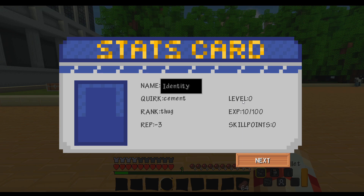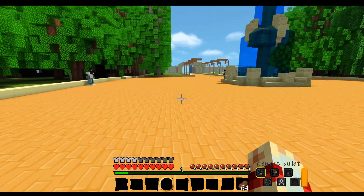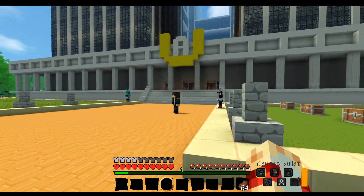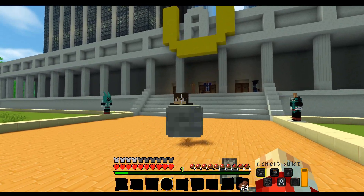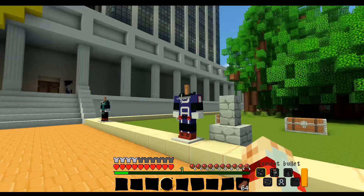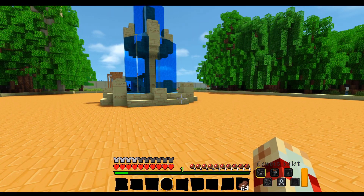Once you go up every five to ten levels you'll start getting more quirk abilities. You might be asking how to get more experience — I believe you get experience by using your quirk and killing things with it. The more you use your quirk to kill stuff, the more experience you gain. Though if you're killing good people, your rep is going to go down.